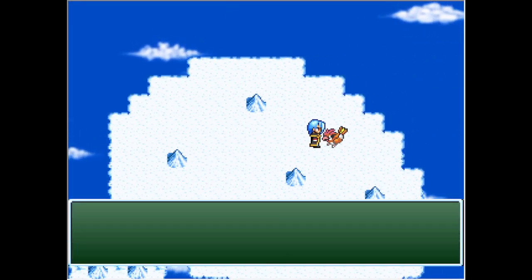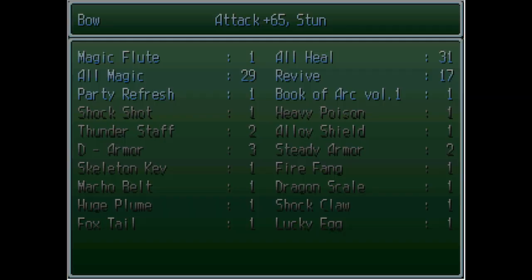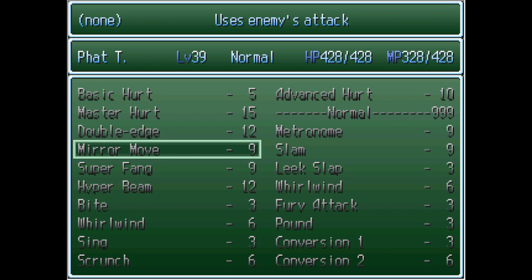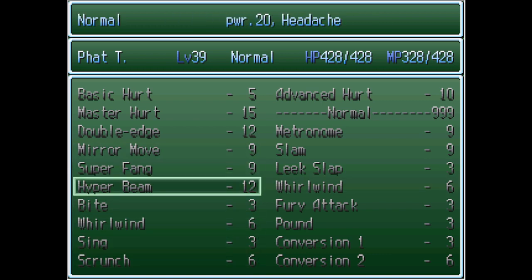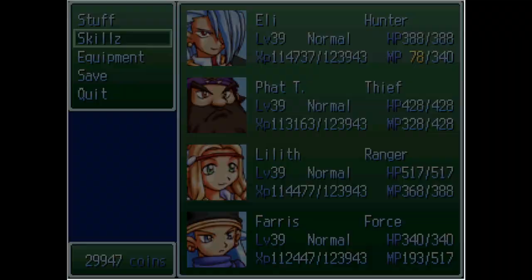Yeah, there's our other Book of Pid. I'm a little bit worried because I don't think we saw — well, there's Mirror Move. We got Whirlwind, 20 slap. Yeah, we have both of the Whirlwinds. We got Leak Slap. We don't have Pot Smash. There's still a Book of Far out here somewhere.